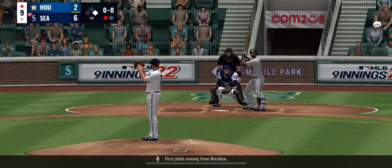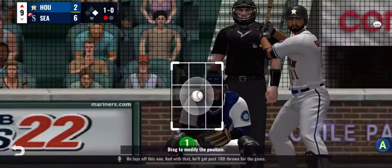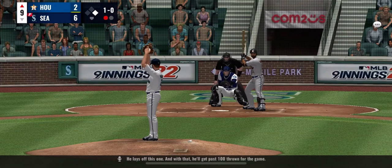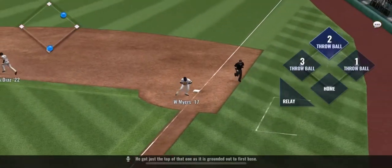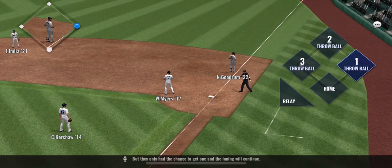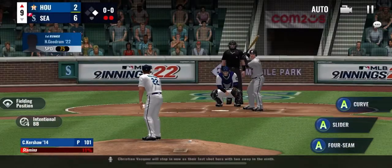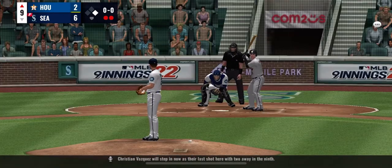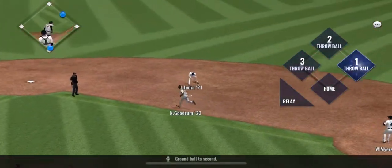First pitch coming from Kershaw — he lays off this one and with that he'll get past 100 pitches thrown for the game. He got just the top of that one as it is grounded out to first base, but they only have the chance to get one and the inning will continue. Christian Vasquez will step in now as their last shot here with 2 away in the 9th. Round ball to second — the Mariners will get the win.